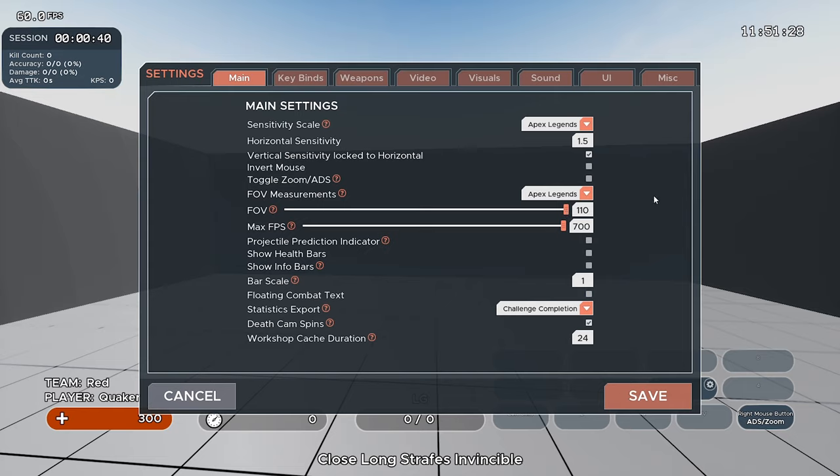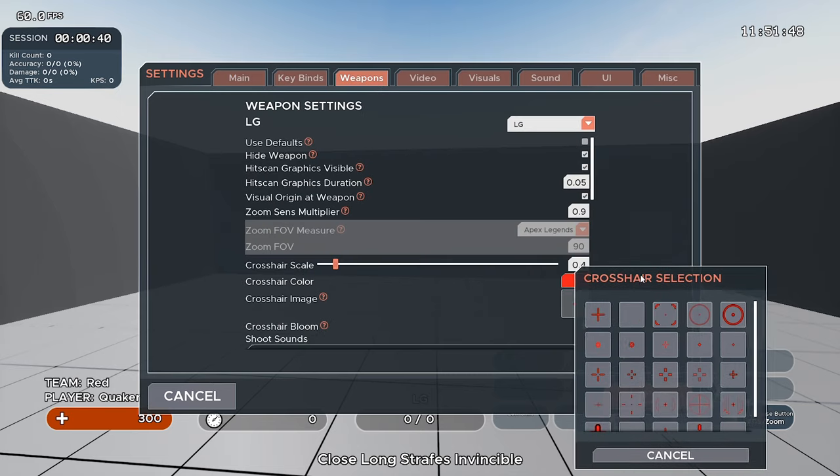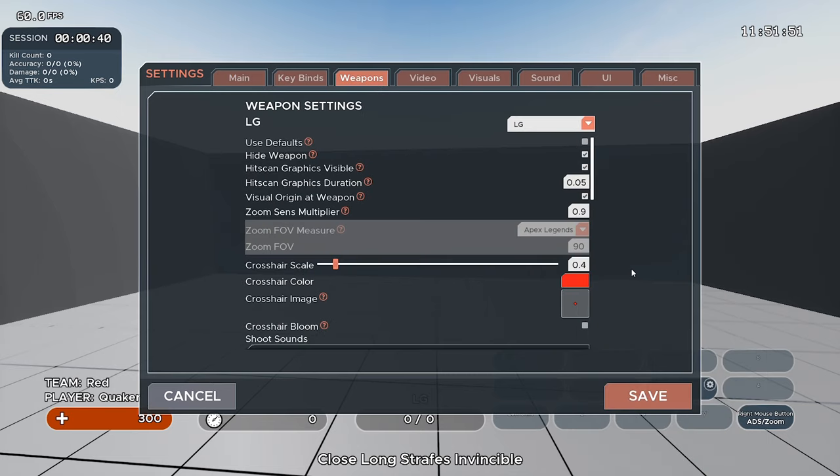After setting FOV to 110, we'll go into crosshair settings. I recommend using the dot crosshair — I like to make it red and change the bot's color so it's not red too. I do this because it closely resembles the red dot on the 1x HCOG, which helps build consistency. Set the size pretty small, anywhere from 0.3 to 0.6 — I personally use 0.4.